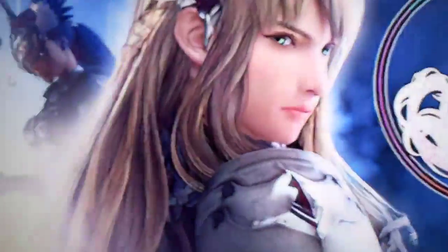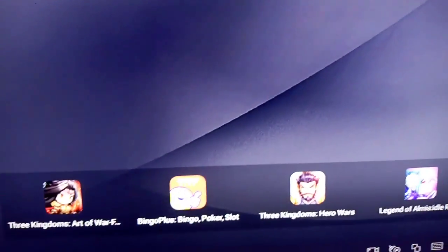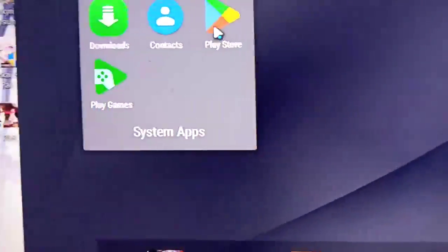As you can see, I have PGR and Aether Gazer already. You can create shortcuts as well, which is cool. To get Aether Gazer, go to the system apps and click on Play Store.